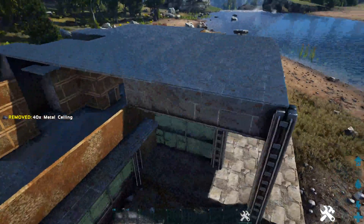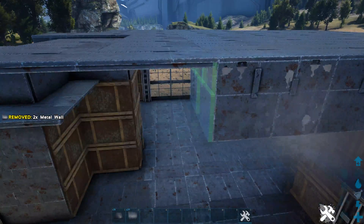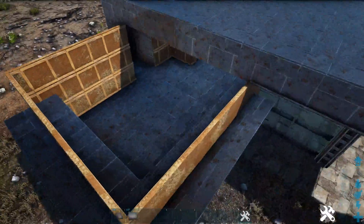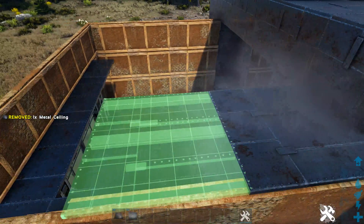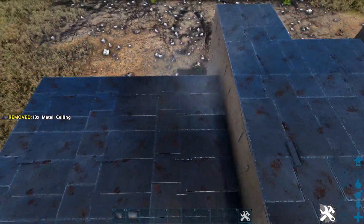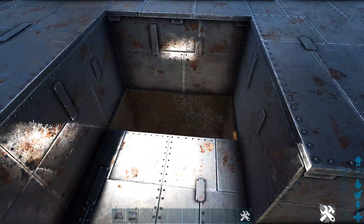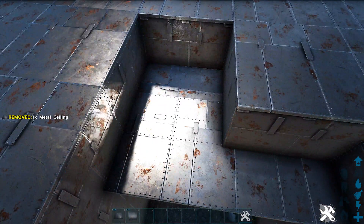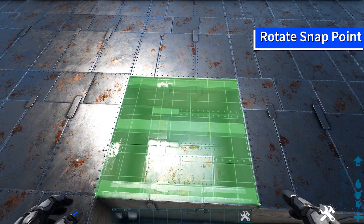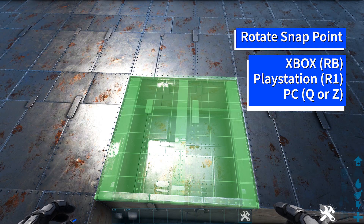Now that whole section is filled in, head to the left side of the build and drop a metal wall down from each of these ceilings. Then fill in this section where we have the three high walls with metal ceilings again, making sure you're placing them all in the same direction. Once that's done, head to the back of the build and fill in this gap with a metal ceiling. Place a metal wall here on the edge of it, then get out another metal ceiling to fill this in — rotate the snap point using whichever key or button is appropriate for your system so it faces the same way as the others.